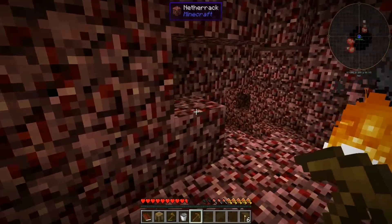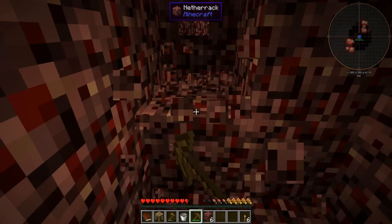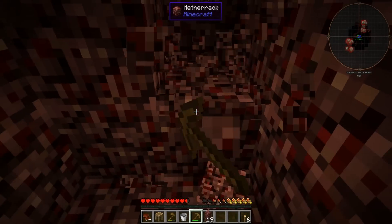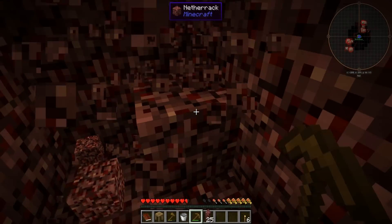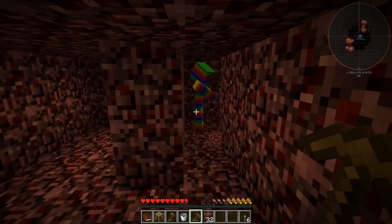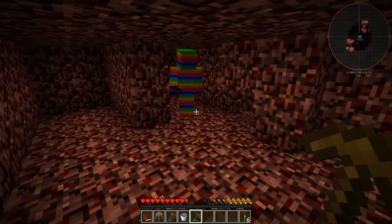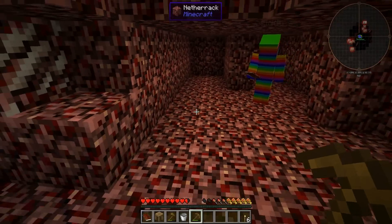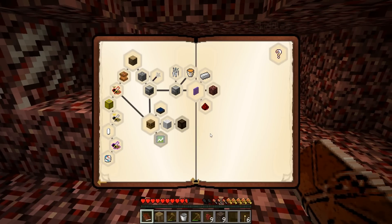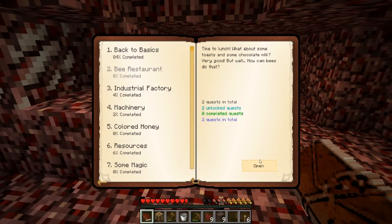We're in a cave! I don't mind this because we only need netherrack. Sorry — you walked in front of me while I was mining. The aim is to get 32 each. I already have 32 — I think you picked up some of mine. Here, take them — I already said you could have just submitted it. That gives us what we need. I guess that was about it.